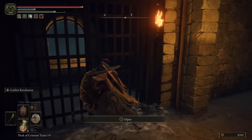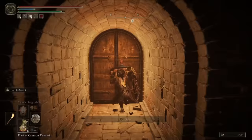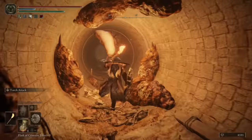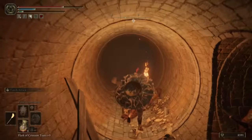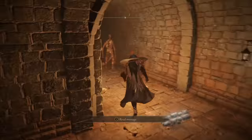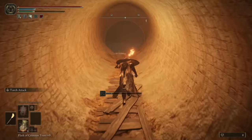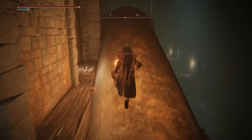Fifth is unlocked once you reach Leyndell, the capital city. Specifically, if you start from the Avenue Balcony Site of Grace in the middle of Leyndell and head down this well, you will find yourself in a sewer system. This place is an absolute maze, and if you were hoping for a nice quick shortcut to the boss at the end, you're going to be in for a little bit of a disappointment. What you are watching on screen right now is the fastest way that I know of to get there, and is playing at about four times the normal speed and is still going to continue for quite a while longer. If the path footage is ever going too fast for you, feel free to slow down the video to get the specifics. And about this time, we've reached about halfway on the path.